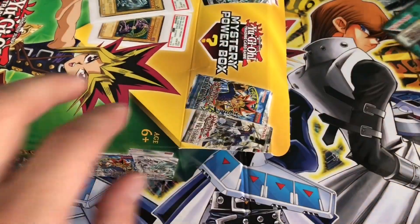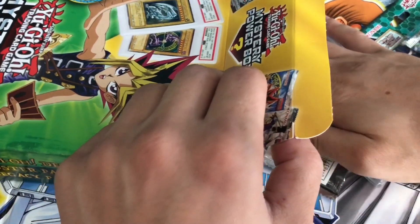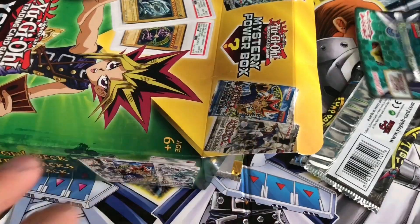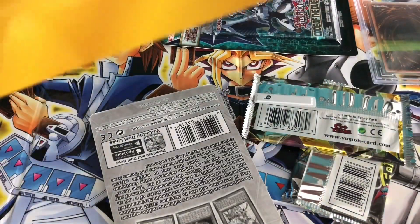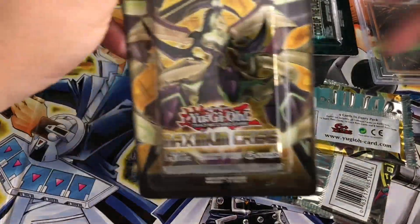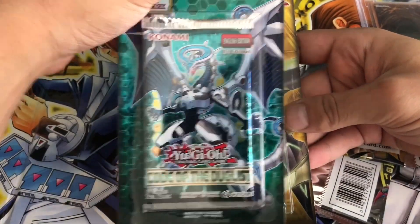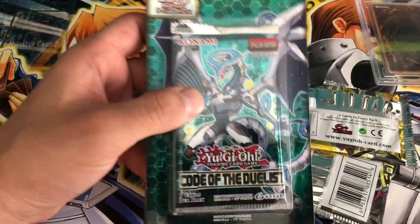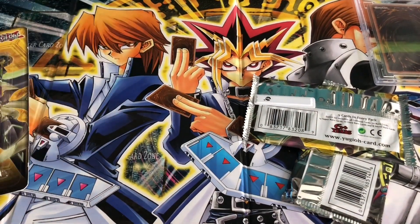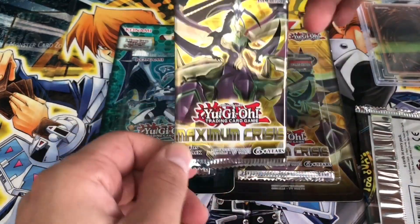Okay, so first pack is Code of the Duelist. Maximum Crisis first edition, Code of the Duelist first edition — I like Code of the Duelist actually. For one of the newest sets, I like how they did that and kind of kept it running, so that's pretty cool. And another Maximum Crisis.